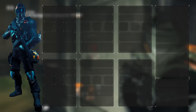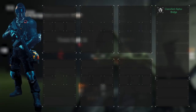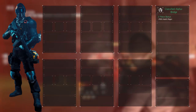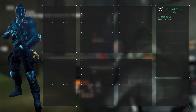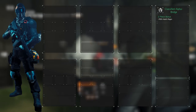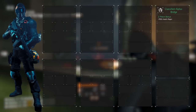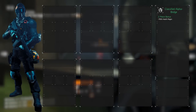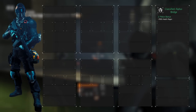Similar to other builds, we'll equip the Classified Alpha Bridge gear set to unlock all bonuses up to the 6-piece. The 2-piece increases health regeneration by 100%, meaning we're back to full health twice as fast compared to a normal agent. This only applies to health regeneration after you're out of combat — you have to wait the same amount of time as normal, and then the regeneration itself is twice as fast.